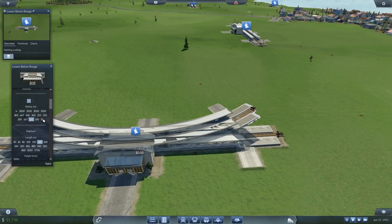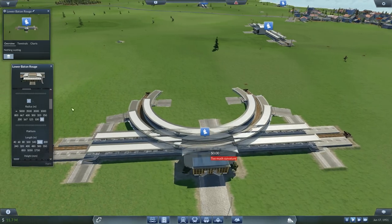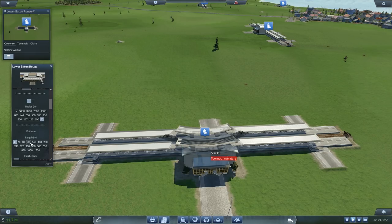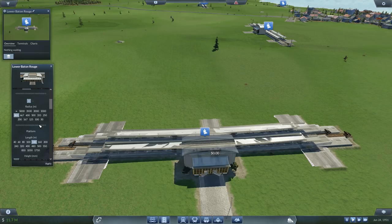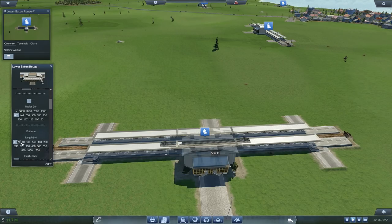You can take this all the way down to a 50-metre curve, but you are going to get things like too much curvature. The shorter the platform length, the better that'll be — but even then, a 50-metre curve just isn't going to happen. So let's go something like 800 — we've got an 800-metre radius curve on the platform. As you can see, you can set the platform length to just about any size you want. You've got a 40, a 60, an 80 — it goes all the way up until you hit 550.